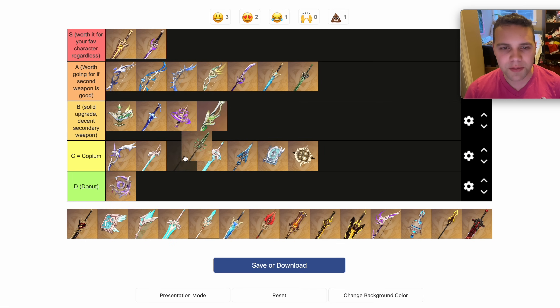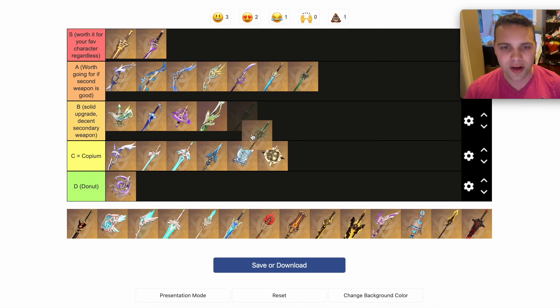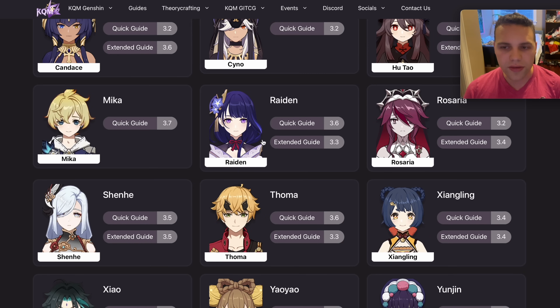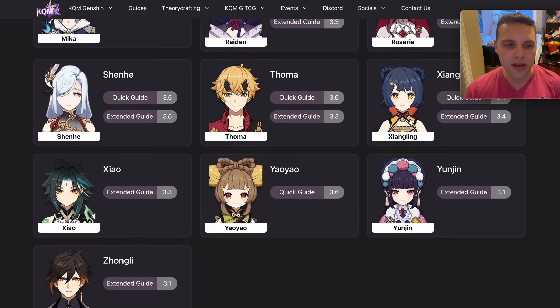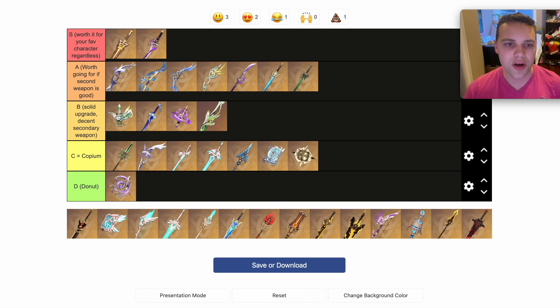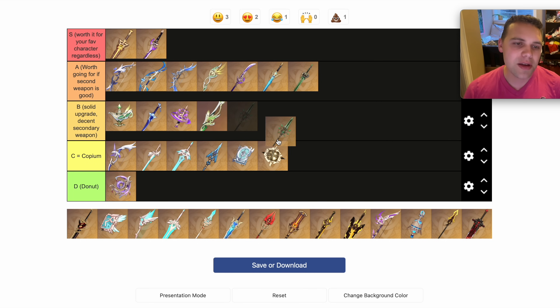Jade Spear — I'm torn between B and C. It goes at the very top of C. It's probably the best standard banner weapon, but I don't think it's quite as good as these. If you get it from the standard banner, it's a total win. It's an upgrade for Hu Tao, Cyno, even Raiden, even Rosaria, Xiangling — it's Zhongli's, obviously. It's a really great upgrade over the four-star weapons and pretty universal, so maybe it goes in the B tier.